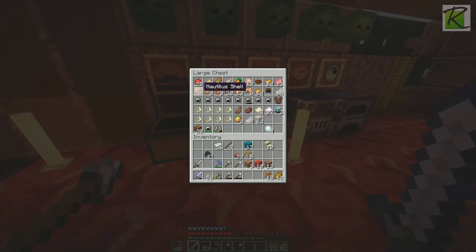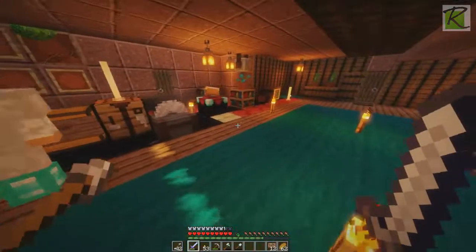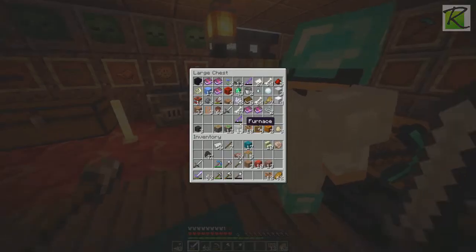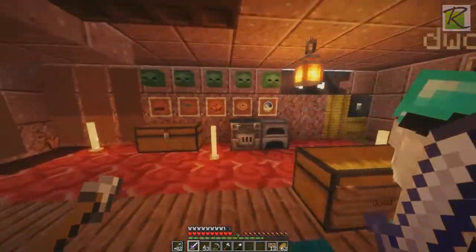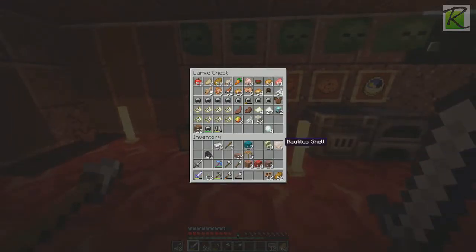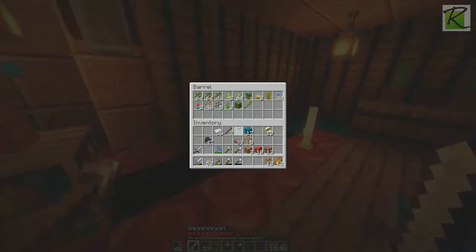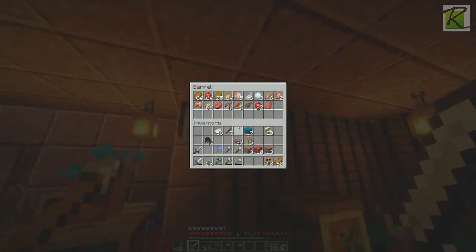Buried treasure maps. Nautilus shells — what are they good for? Using it with the heart of the sea to make a conduit, which we have plenty of. I threw most of them away. Hold on, I want to try it because I've never done that in Minecraft. I got a nautilus shell — oh, we probably need a lot of them. Can you surround the heart with nautilus shells? Yeah.